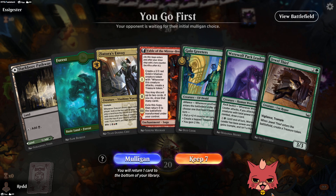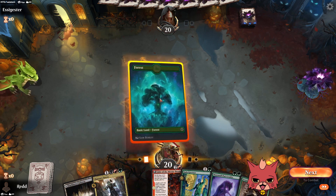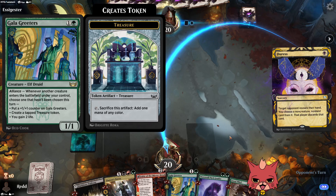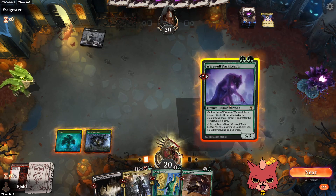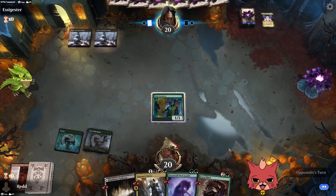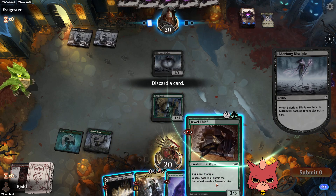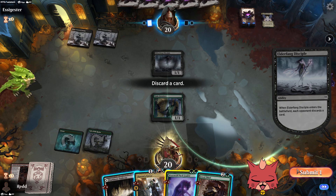Game three — this hand is kind of bad but we have plenty of land, so I'll keep it. It's a bad hand because there's no guaranteed third land, which could be really bad. We hang our Fable there — we got the third land. Still going Gala Greeters to try to get some treasures. Innkeeper would maybe guarantee the treasure since you get it before the opponent can remove it.